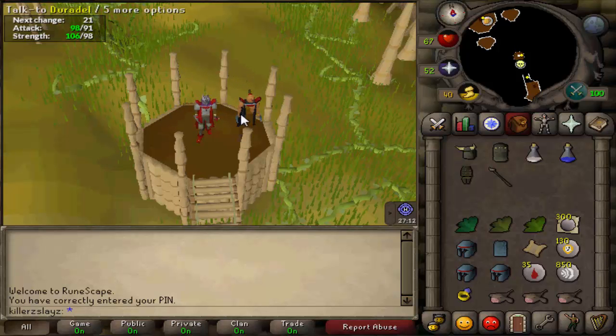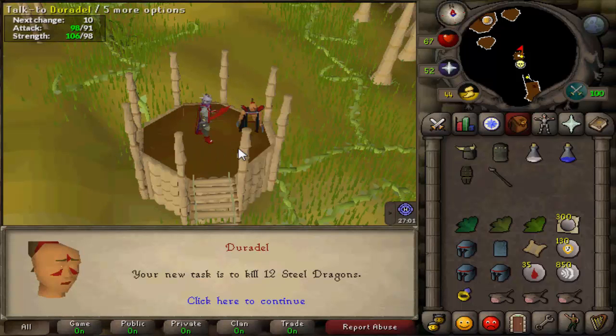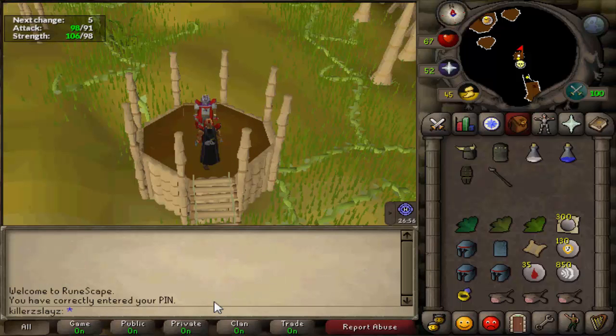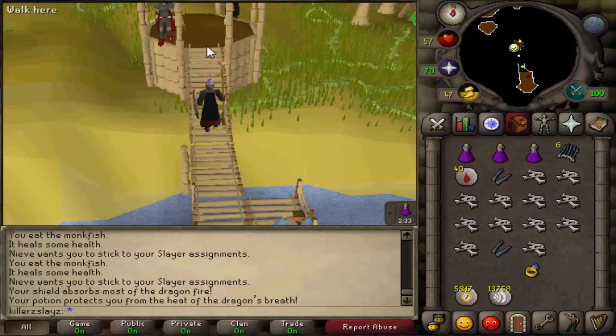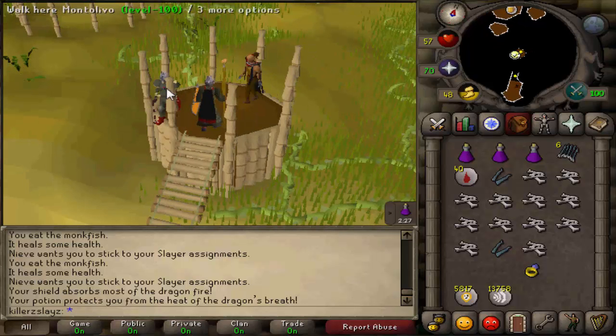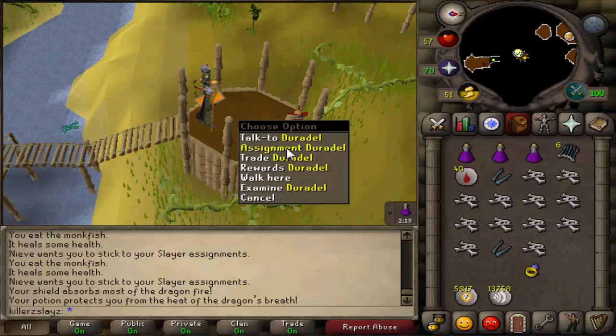I'm only 450k away from 99 strength now so I'm getting really really close. I definitely won't get it this episode but hopefully we can knock it out in the next one. Let's dive in and get my next task - 12 steel dragons. I'm going to do them just for the mage XP. That's my steel drags task completed using mage. XP rates: 15.6k in mage, 3.7k in HP and 2.6k in slayer - that was only off 12 kills which is why the XP rates were quite low.